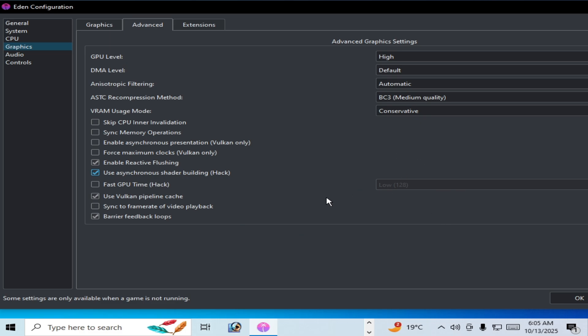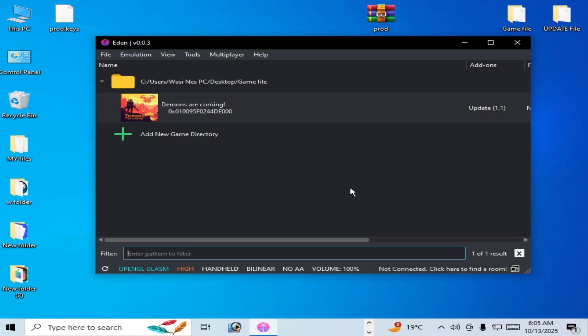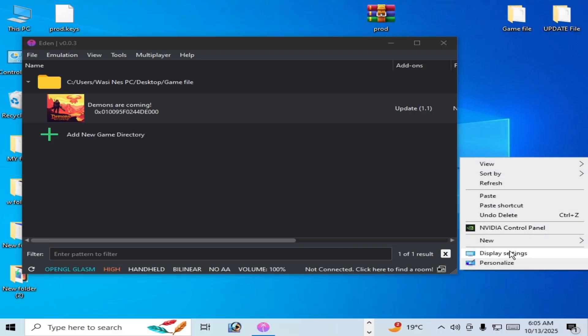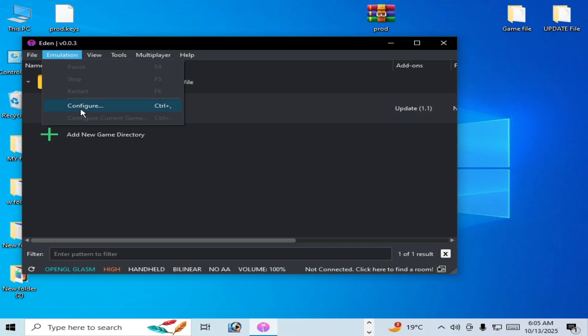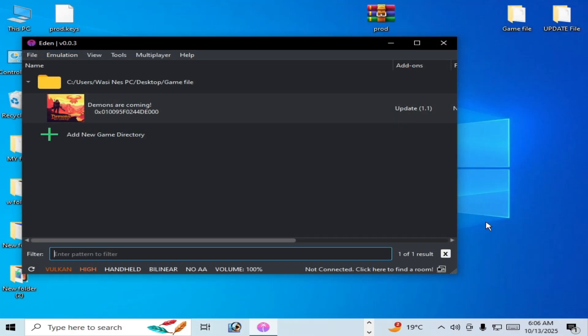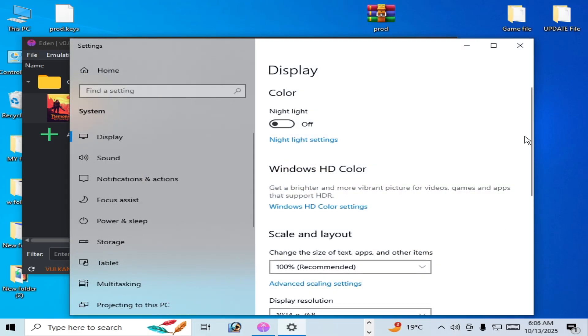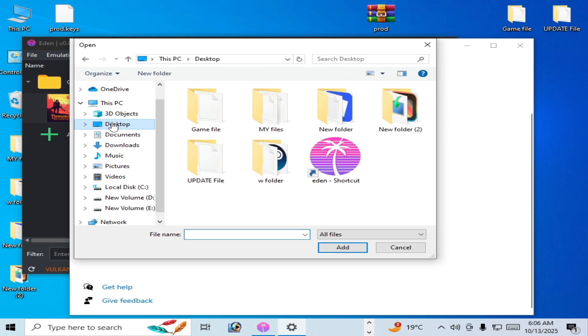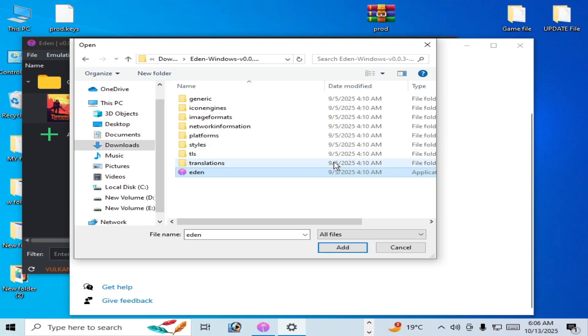Reason number nine: go to Display Settings. If you have multiple GPU devices installed in your system, choose the right GPU device. Go to Configuration, Graphics tab, select Vulkan, and choose your GPU device — use the more powerful device for Eden emulator. Right-click on your display adapter, scroll down, go to Graphics Settings, and enable the hardware-accelerated GPU scheduling option.